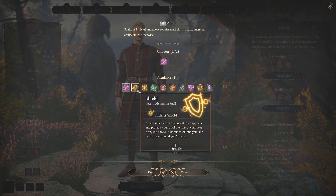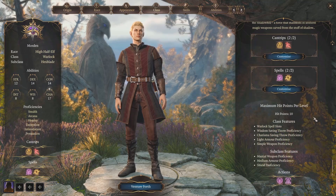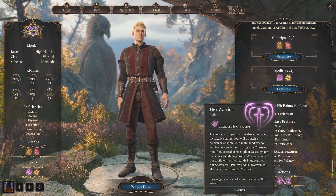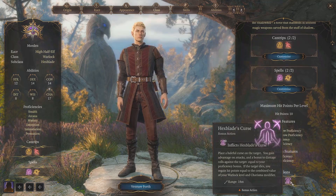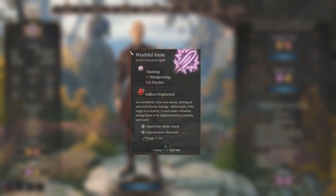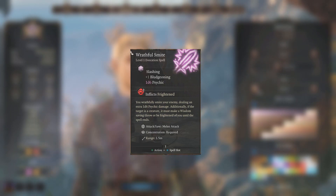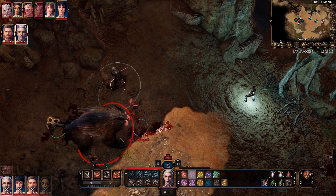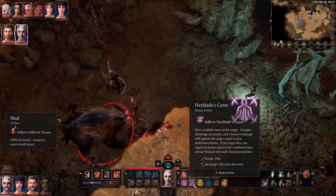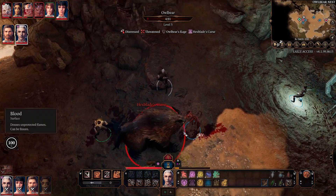For spell choices, the Hexblade gains a few new subclass-specific spells and it's very much worth it to try them out. In my opinion these spells are amazing. The first spell is called Wrathful Smite, a melee attack that does 1d6 psychic damage on top of your normal attack and also inflicts Frighten. This spell is incredible and I highly recommend it for this build, as you have a high chance to hit due to your Charisma modifier.